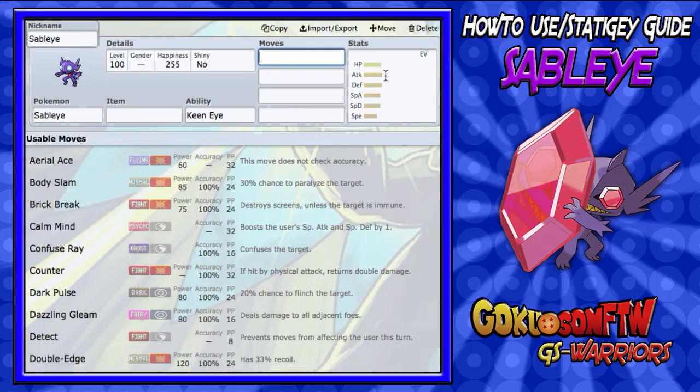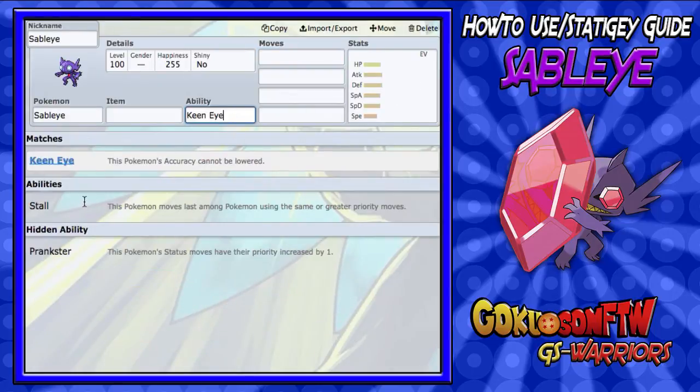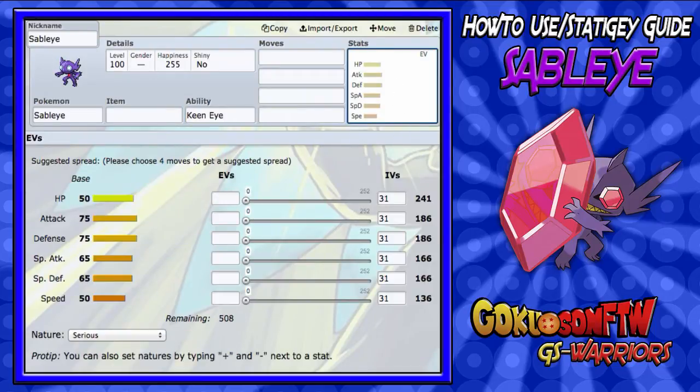Mega Sableye is just the most annoying thing in the world — you do not want to encounter this in battle. It's just screaming stall right into your face. He even has an ability named Stall. Now, Sableye's stats aren't the greatest when he first starts out, but when he goes Mega, just look at these stats: base 85 attack, base 85 special attack, 125 defense and 115 special defense.